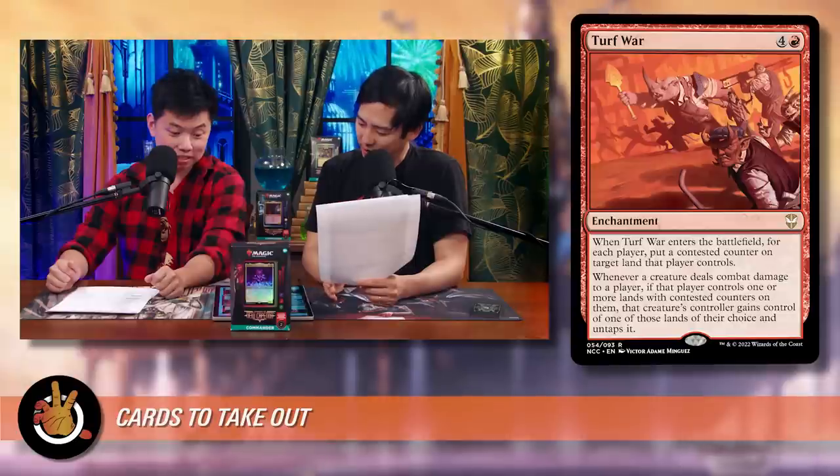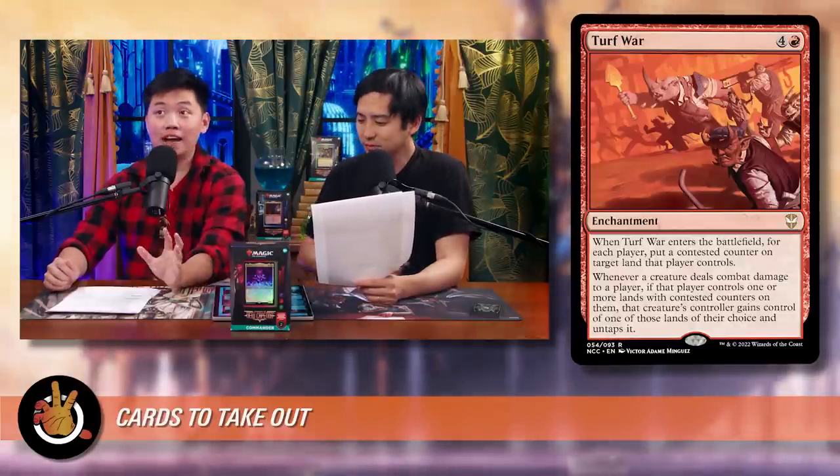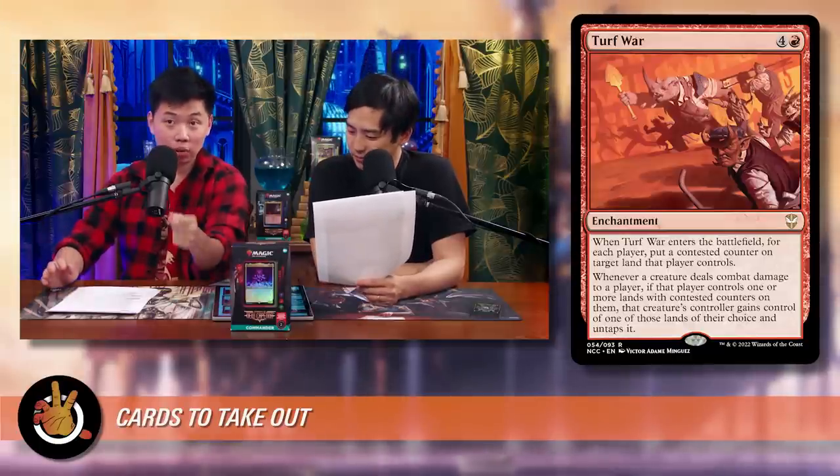Whenever you deal combat damage to a player, if they control a land with a contested counter, you can grab that land. So everyone has a land that's effectively up for grabs, making combat very chaotic — but again, it doesn't align with the blitz and graveyard-value strategy of the upgraded deck.